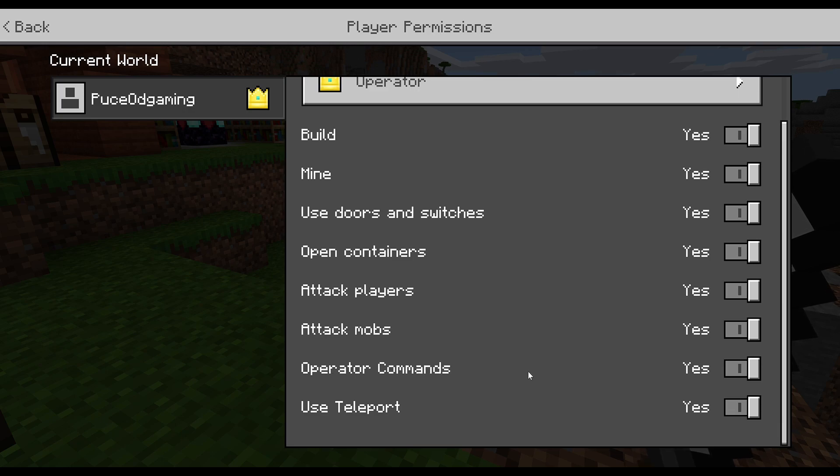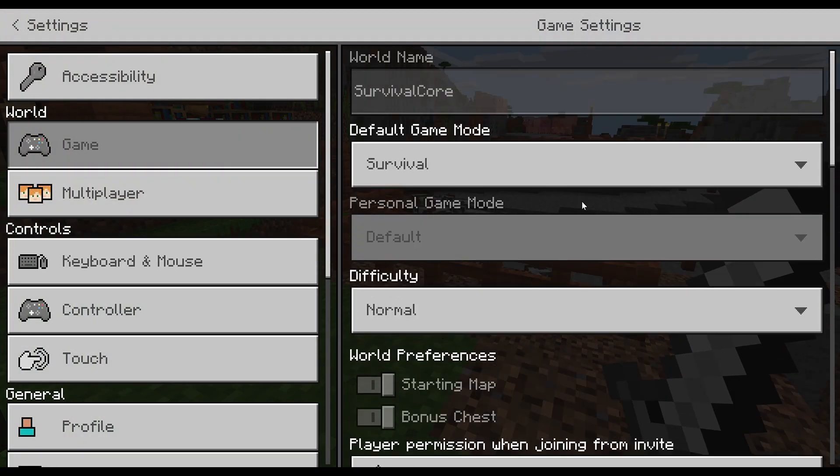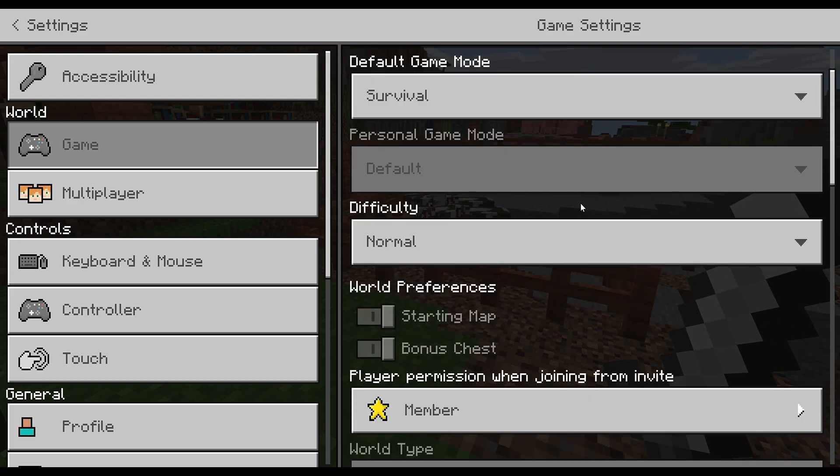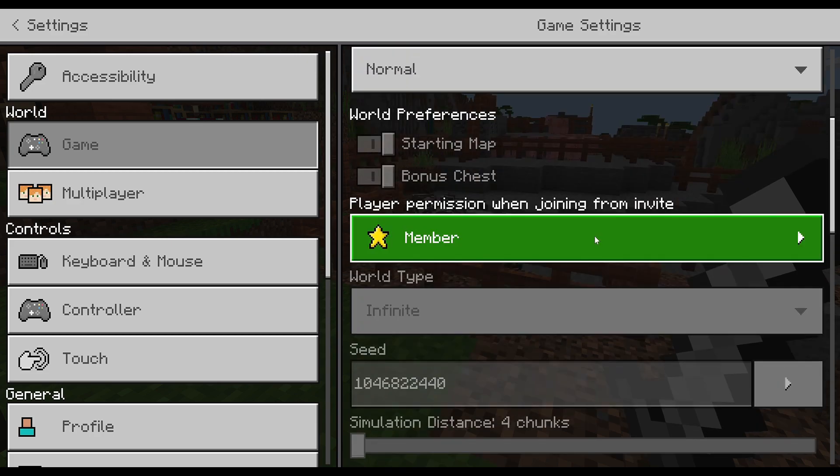Operator commands do not require cheats — they are enabled from the beginning since you are the owner of the realm. You can also give operator level to anyone you would like. In my realm, I gave it to John Deong and one of my friends so they can use these game rules as well.